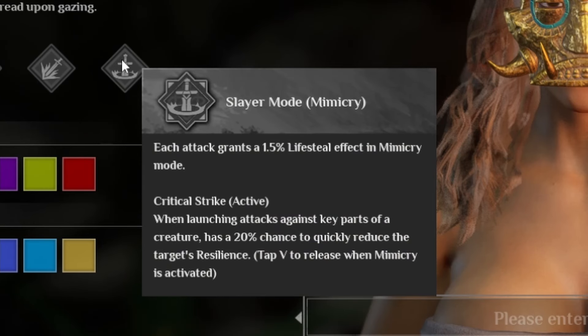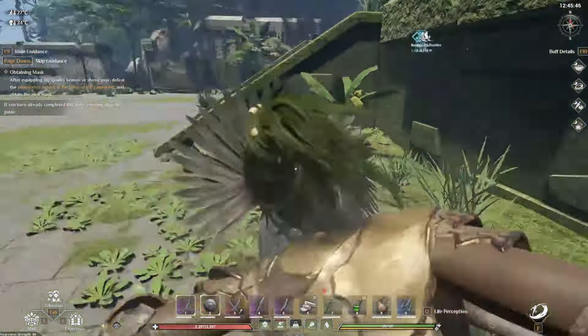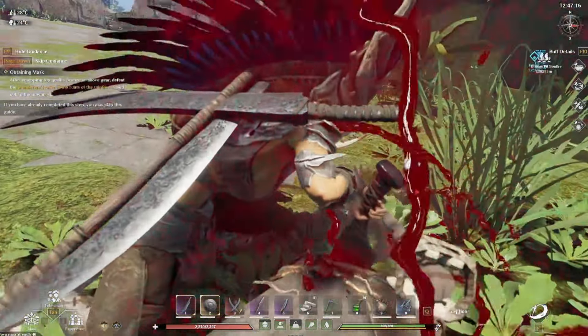For the Conquest mimicry mode: each attack grants a 1.5% lifesteal effect. When launching attacks against key parts of a creature, there's a 20% chance to quickly reduce the target's resilience. This is handy because it opens a window to deal more damage.